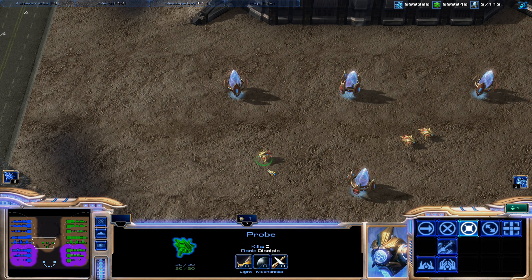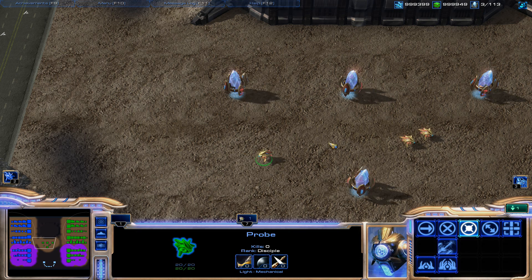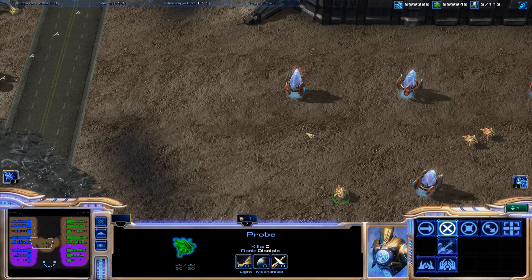Here's a challenge: if you do this every day for 15 minutes to an hour, I promise you're going to improve. Build three buildings in sequence — I'm going to build a Gateway, a Forge, and a Cybernetics Core. You can build any buildings you want; I recommend this order just to get started. Once you get that order down, switch it up and start building in a different order so you're not always building the same way — you really get that muscle memory down.